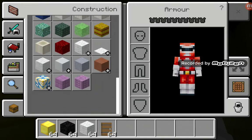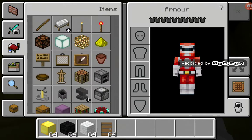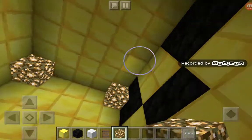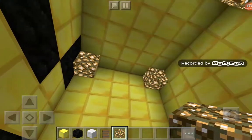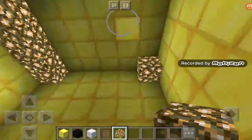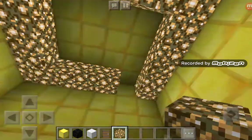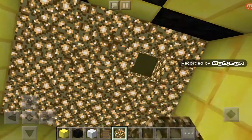First we need some light. We're gonna use glowstone because Golden Freddy is gold and this is kind of a goldish color, so it would probably match the house and stuff like that. Let's just get this over with.